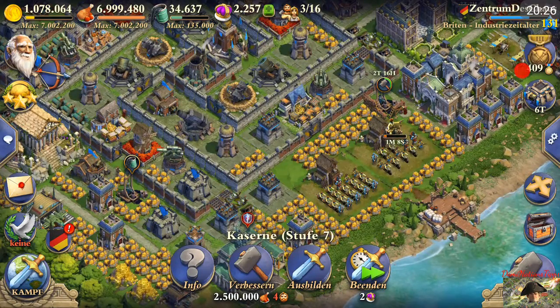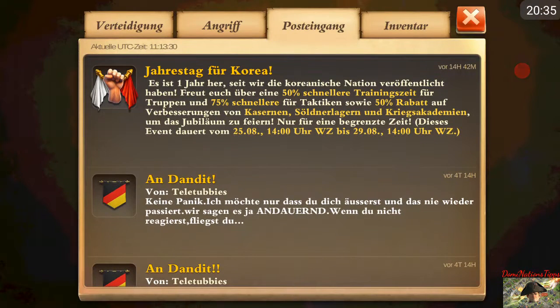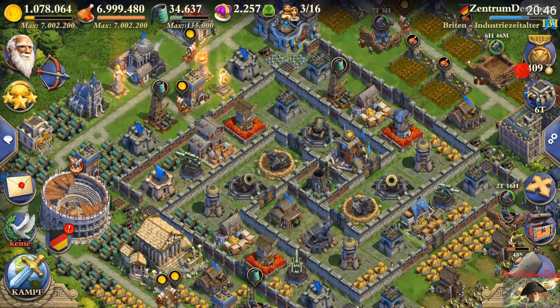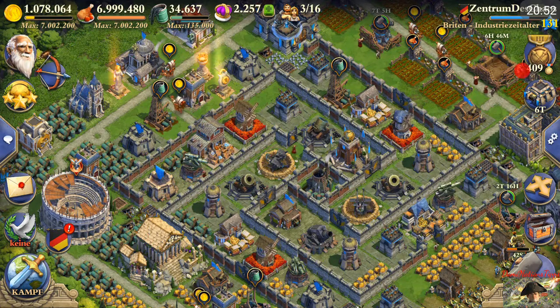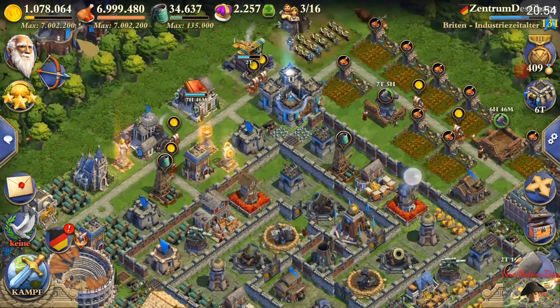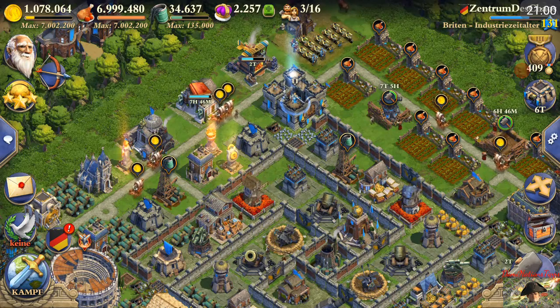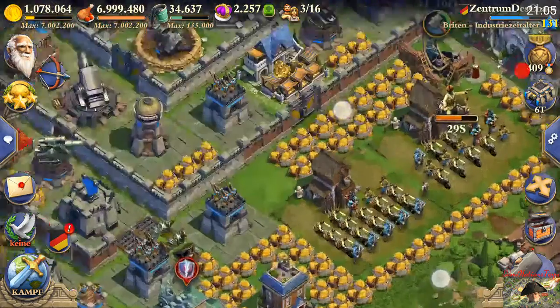The event bonus and the training blessing bonus stack and are additive. With the event alone you have a 50% increase on training time — meaning troops train twice as fast. If you then activate the training blessing, which triples the ordinary training speed, they multiply together — giving you a six times increase in training speed. All my close combat fighters train in about seven seconds and my cannons in two or three minutes.